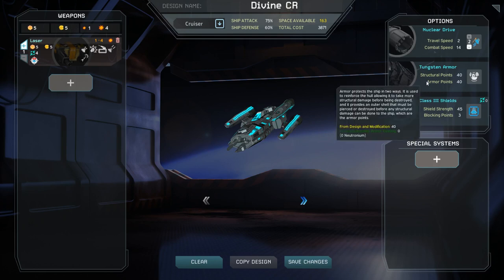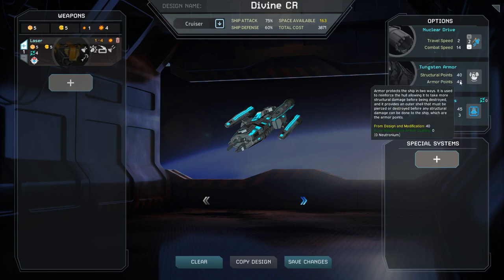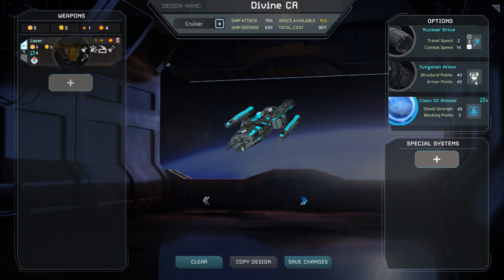The armor utilized by your ships does not utilize any space, and the best armor you have researched is always equipped on your new designs. The armor and structural points provided are scaled based on the class of the ship. By clicking on the armor icon, you can increase your hull reinforcement level from light to medium to heavy. This will provide additional structural points and will not use any additional space on your ship, but it will increase its production cost substantially.